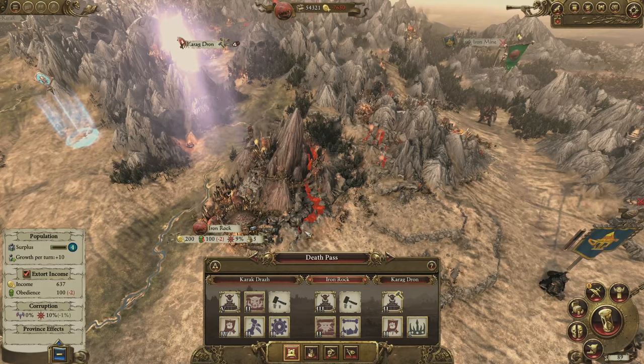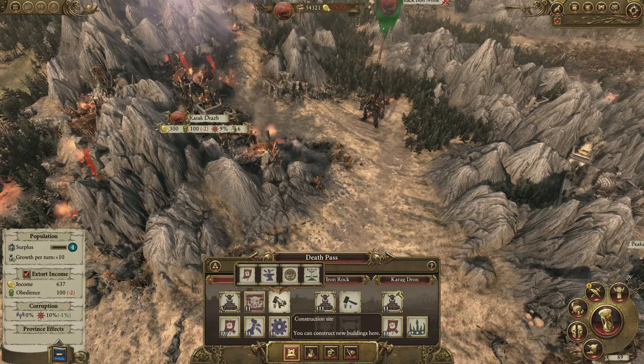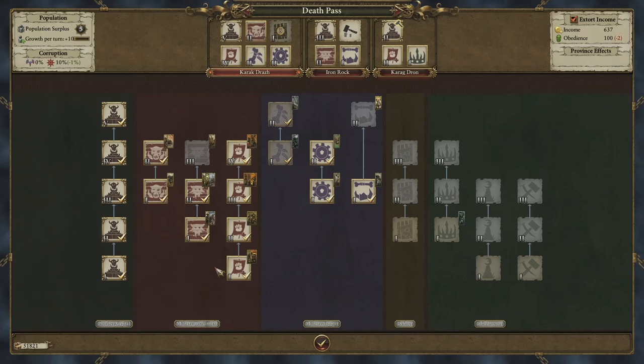Back to Karak Drat now, and you can see the kind of iconic style we're going for with our building icons. We've got this very clear categorisation of the different building branches. Let's just build some defences here for now. Diving into the building browser here, we can see the complete greenskin construction tree, again with clear categorisation between structure types such as military support, military recruitment and so on.